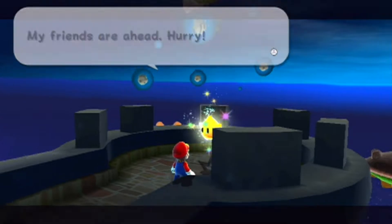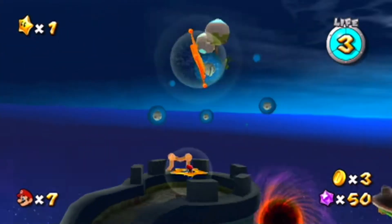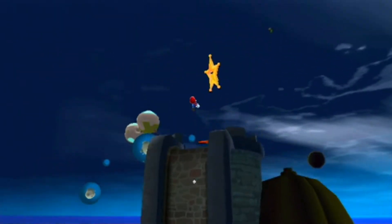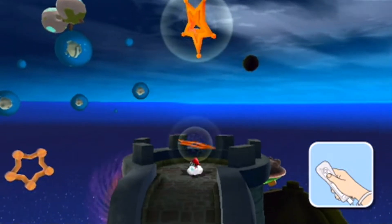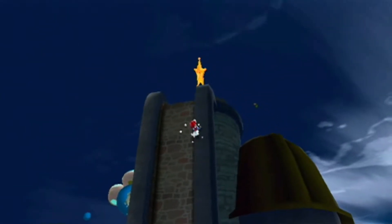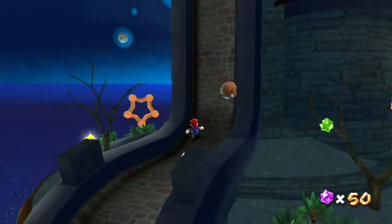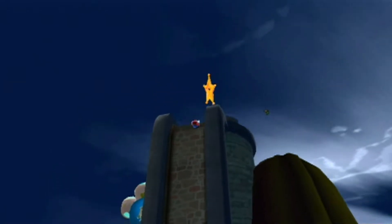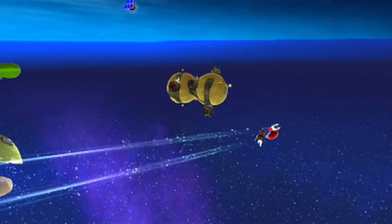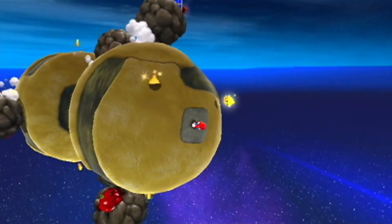That Luma turns into a launch star, but what you can do is actually a cheeky long jump to reach it — there are just so many little trick details that make this game so fun. You can jump straight up to that launch star and not have to sit through the dialogue. Not quite sure how to do it perfectly but there you go.